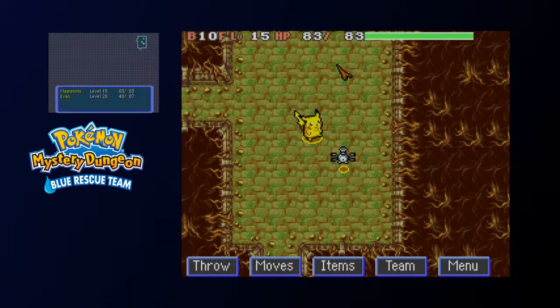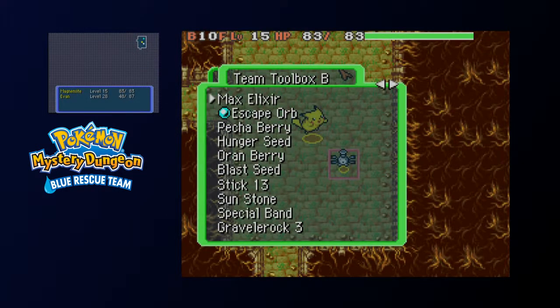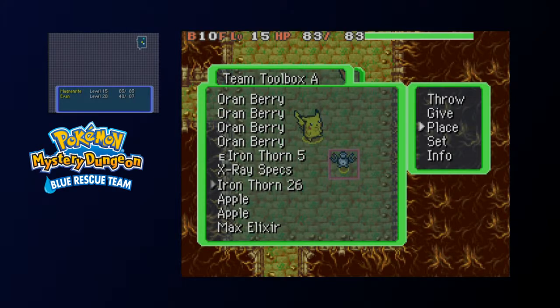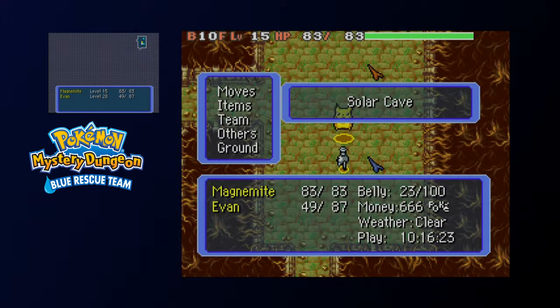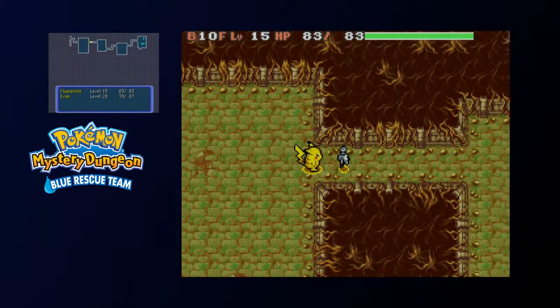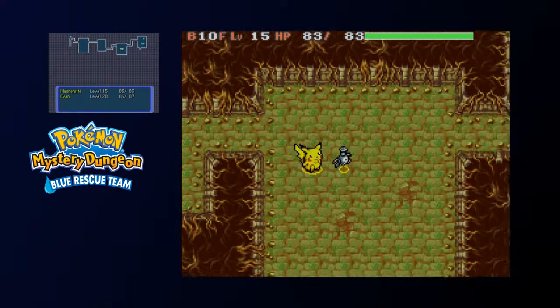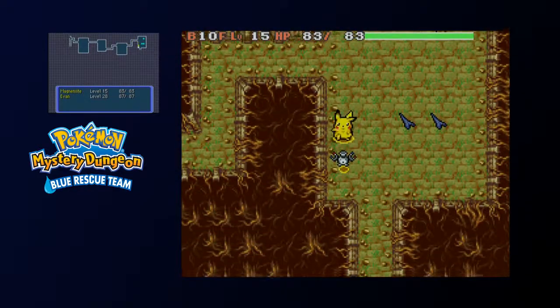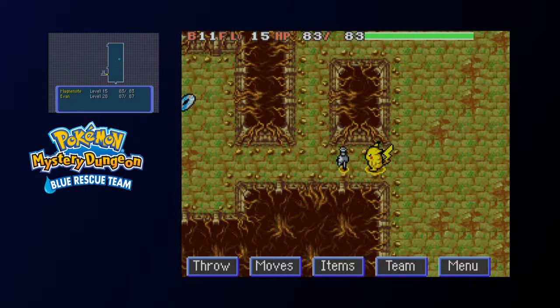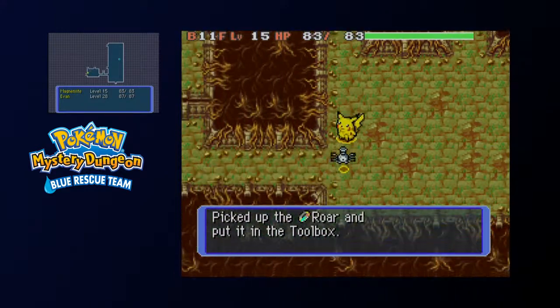Note that on this floor, if you lost the HM for Dive, it will appear on this floor. And if you do have it like we do, we have the Link Cable instead. Let's hope nobody comes here and picks these up. That room there would have an item if we had a key, but we don't. Hey, speaking of TMs and HMs — there's ore that could sell for money.